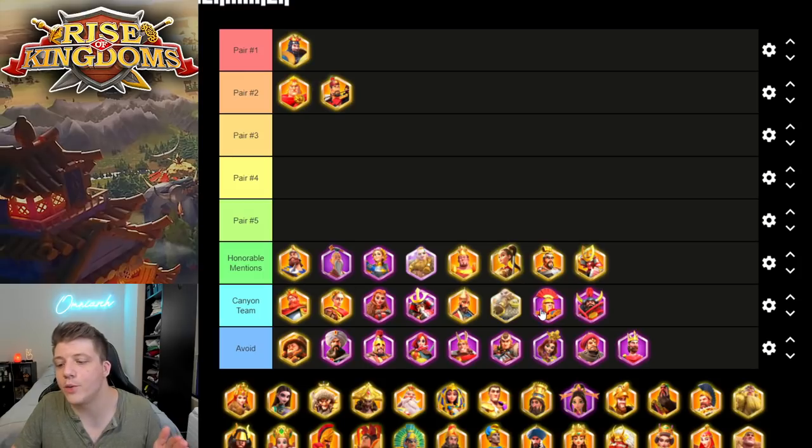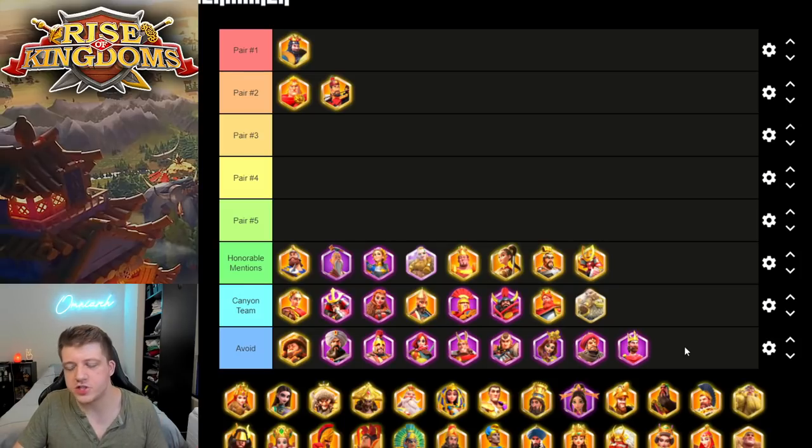For your canyon team, you'd include the three commanders you've already invested in plus some honorable mentions. Canyon-specific commanders include CPO, Ulji for archer marches, Kiara and Kusinoki, Memet at 5511, Caesar at 5511, and Freddy. The avoid category includes epic commanders you'll probably never use in PvE events or PvP like KvK and Ark — things like Belisarius or Herman you might use occasionally, and the gatherers for specific purposes, but never invest universal sculptures in them.